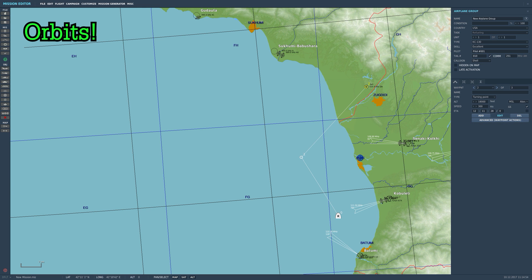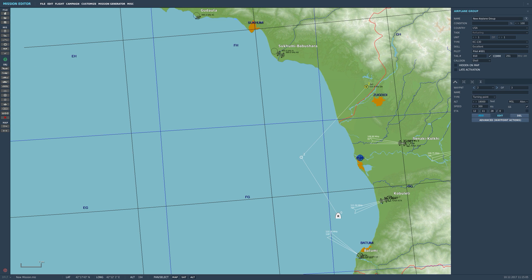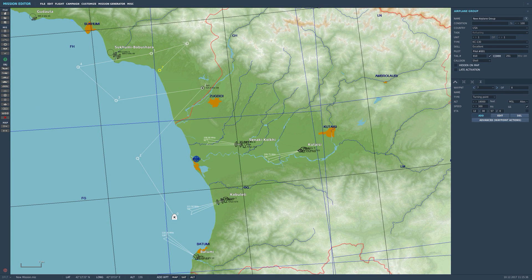Here's how orbits work: whichever waypoint you've got the orbit set up on, he'll fly between that waypoint and the next one, then come back to the original waypoint. For example, if you wanted him to orbit between waypoint four and five, set the orbit action on waypoint four — he'd spawn, fly to waypoints one through four, then alternate between four and five until bingo fuel, then depart to waypoint six and RTB. What we want is for him to orbit between waypoint one and two, then land at Kutaisi when finished.